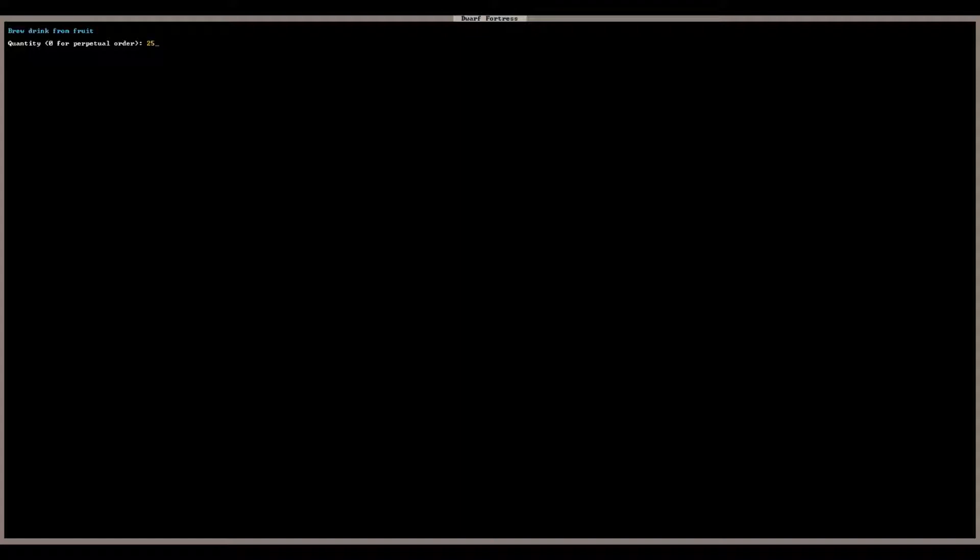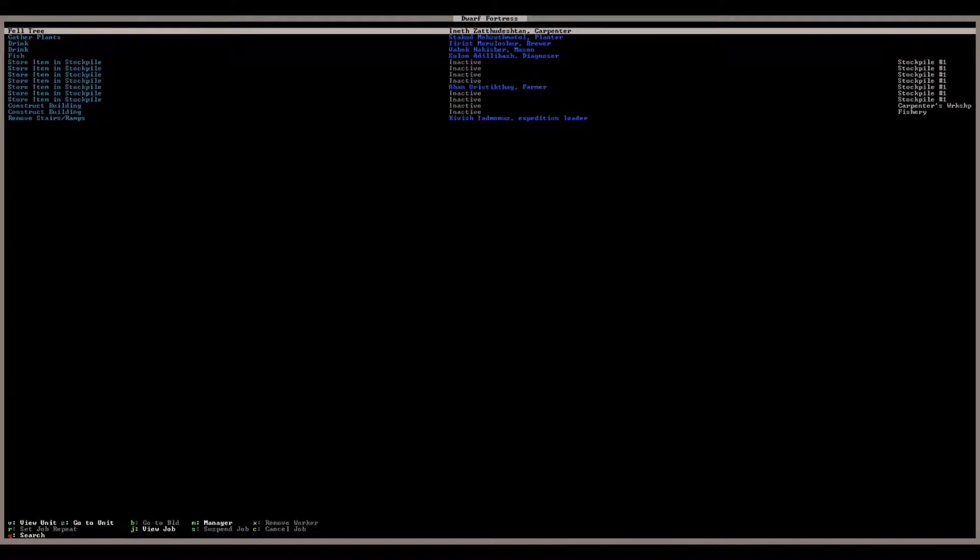And this other brew-from-plant we'll hit R to remove it. Q, brew from plant, 25. Then we'll give these things some conditions — hit C, hit the Plus key until it is seasonally done, then Escape. So every season these dwarves are going to make 25 from the fruit and 25 from the plants.